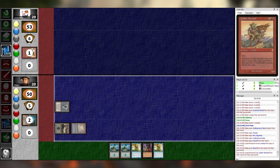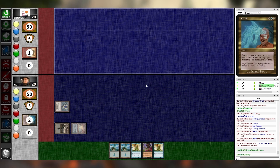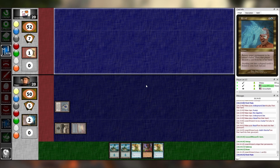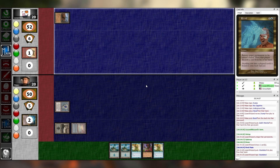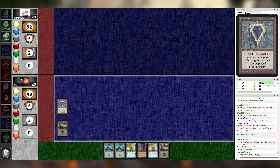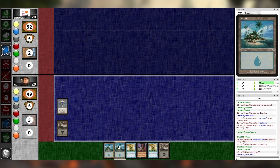Scarring Goblin Marshall — whenever it enters the battlefield or leaves, make two 1/1s. Hilarious. You have some good reanimation targets in here. Austin, fuck you, get rid of your dual land. I pass. An eye for an eye, I suppose. I'm playing this third match purely on spite — I'm going to make the editor go crazy.